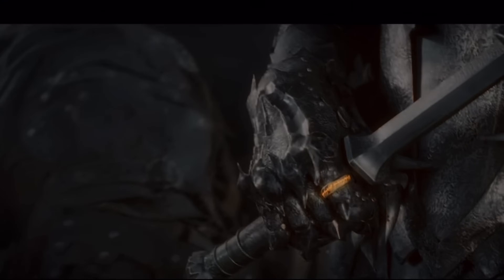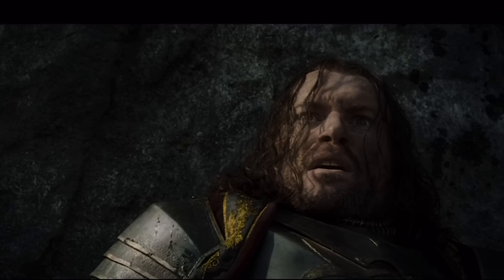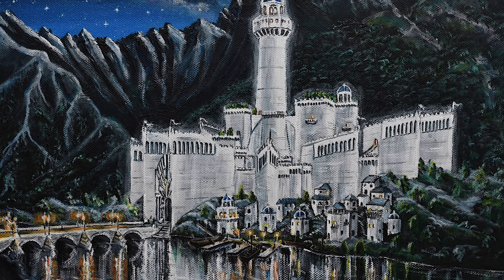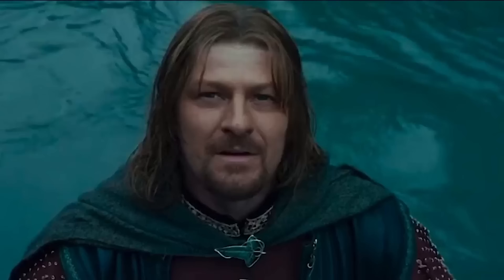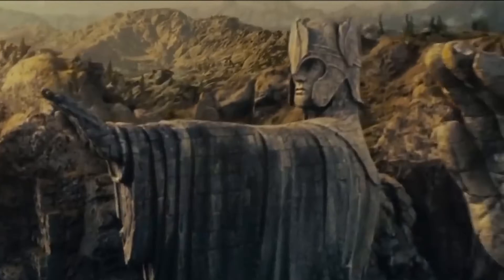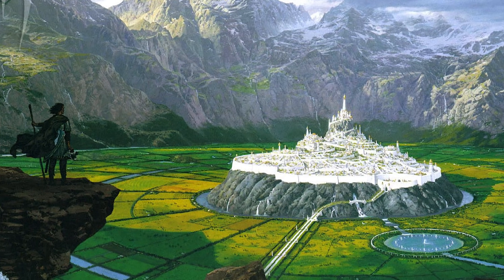There were some faithful Numenoreans who fled this destruction, led by Elendil and his sons Isildur and Anarion. When they arrived in Middle-earth, they would build Minas Tirith and Minas Ithil — the tower of the sun and the tower of the moon. These twin cities encapsulated the final remnants of Numenor, which in turn was inspired by the elven cities of old, like Gondolin or kingdoms like Doriath.